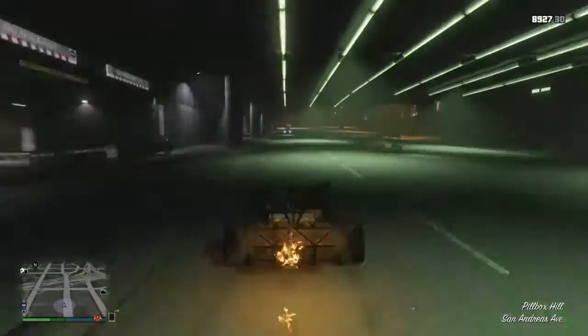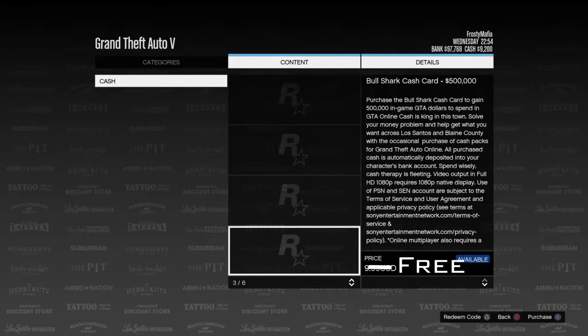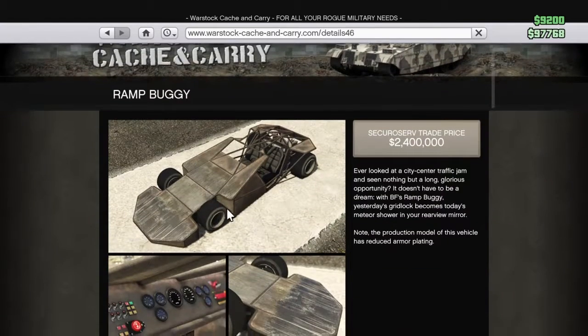This thing is worth 2.4 million dollars and it is completely worth it. It can flip bikes, and its armor is so good that it will absolutely never explode. If you guys saw my easter egg video on how to get free shark cards every time, just watch that video and you can get everything in the new import export DLC — which all together is about 33 million dollars.